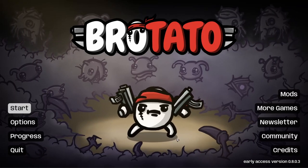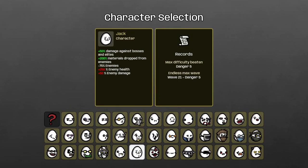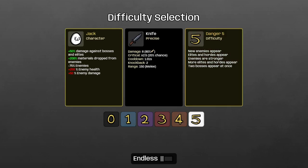Hello there everybody and welcome back to another episode of Brotato. Today we're going to be doing another challenge with the Jack character and some knives. Jack gets plus 50% damage against bosses and elites, plus 200% materials drop from enemies, minus 75% enemies, plus 250% enemy health, and plus 50% enemy damage.